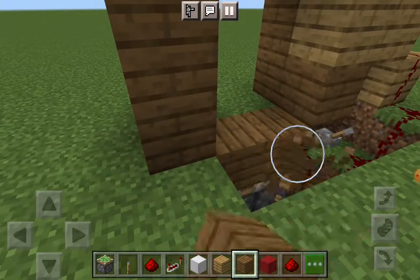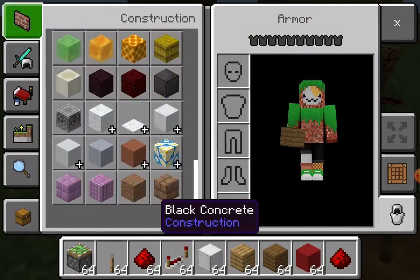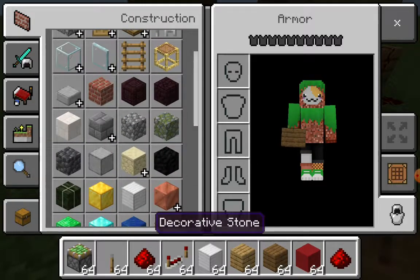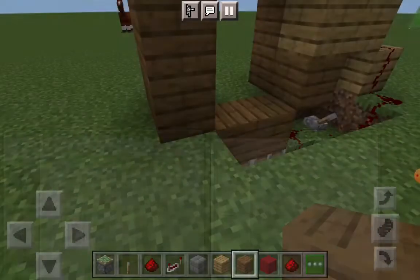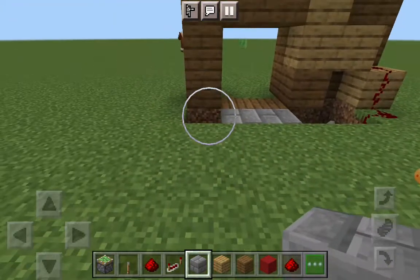So I'm actually not gonna make the floor like this — I'm gonna make it look more colorful. I'm gonna use this and put it where the iron was. Now we're gonna decorate the house.